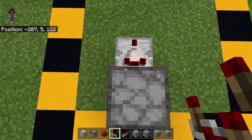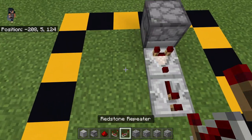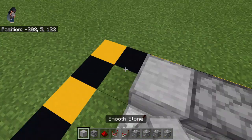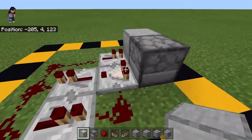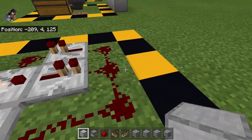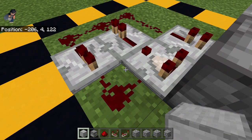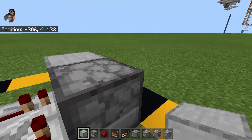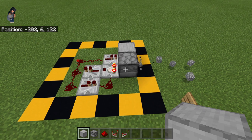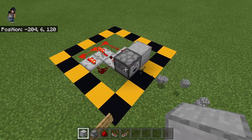This is a really simple build. Take your comparator and face it into the dropper — the two prongs show which direction it's reading. Place repeaters in these positions, fill in the redstone dust, and place a block to complete it. The way this works: the comparator reads if there's an item inside the dropper, sends a signal to activate the dropper, gets rid of the item, and sends another signal back to the comparator. As you can see, all the cobblestone I threw in is getting shot back out.